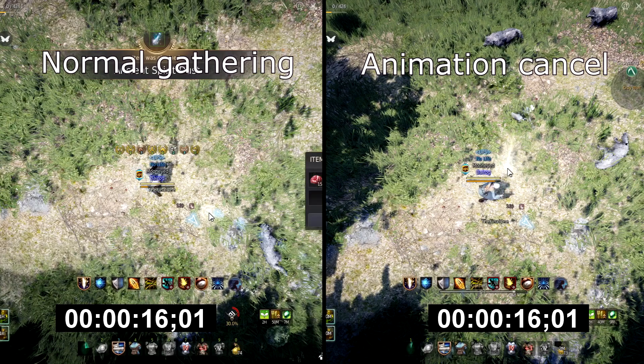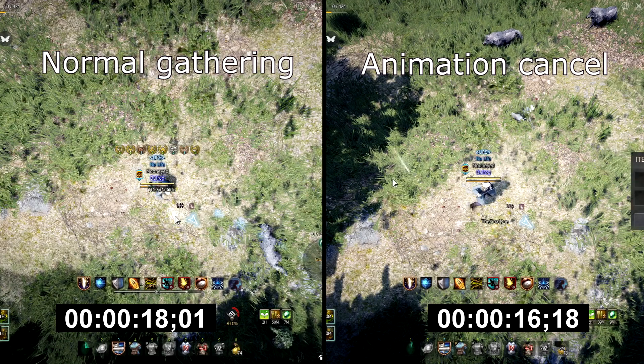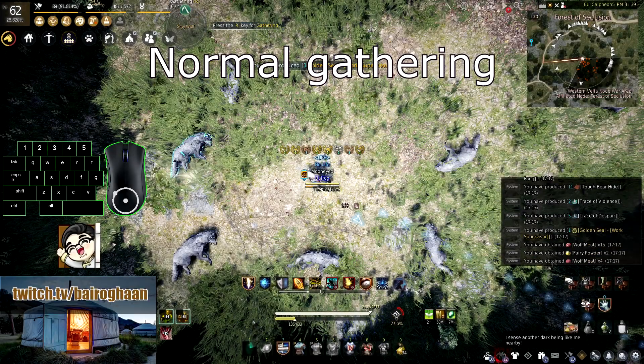As you can see on the screen, the animation canceled version finished gathering 7 wolves 2 seconds faster. On most spots you usually do somewhere around 1000 gatherings per hour, so this small difference eventually adds up.